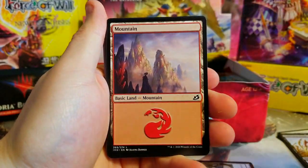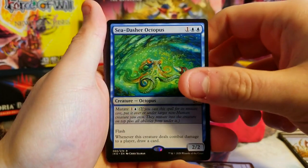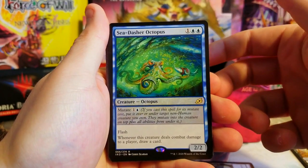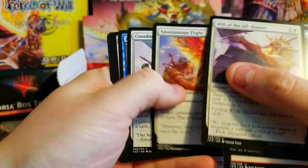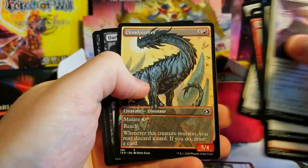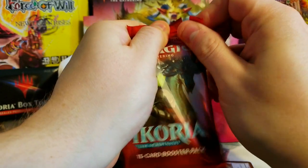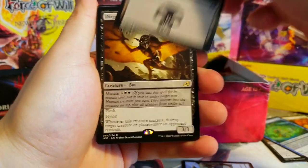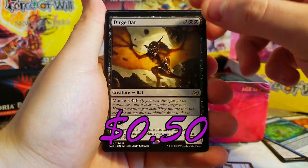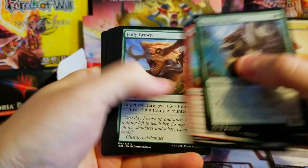Nice Sea Dasher Octopus, just the normal version, but I'll take it — like a three dollar, maybe $2.50 card. What else do we got here? Another Cloud Piercer — very nice, I like that. More tokens, a swamp, and Dirge Bat. I don't know — Mentor, Fully Grown.